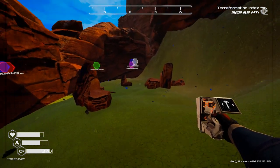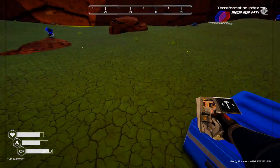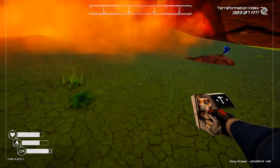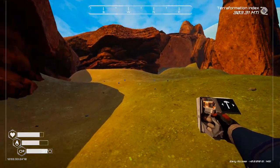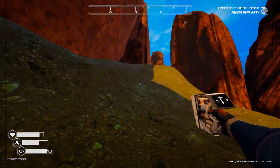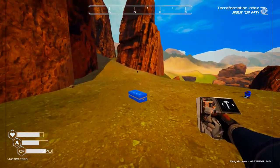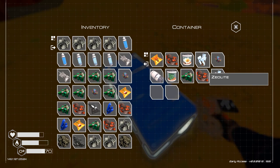Come here. What do we got down here? Another crate — nothing worth doing. I'm going to investigate this area; there might be something in here I don't know about. What do we got up here? Oh, we got a jetpack! What are these — zeolite lights?